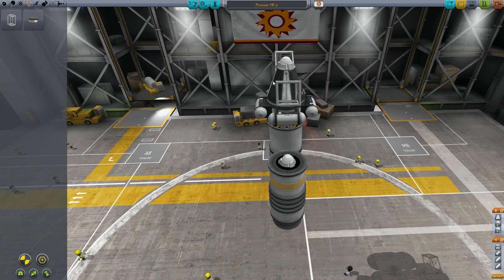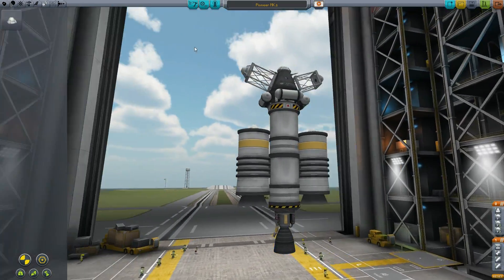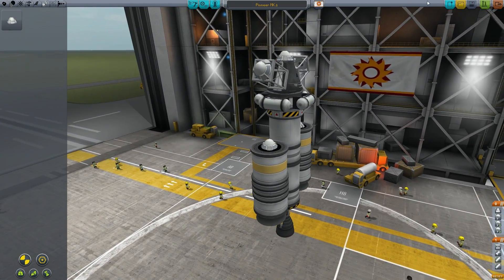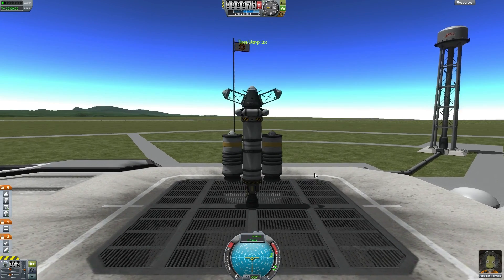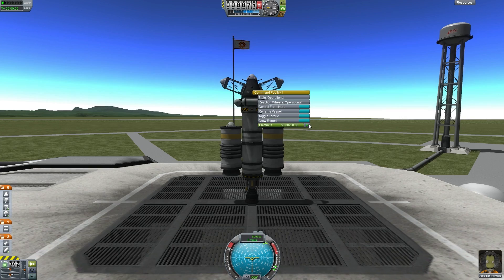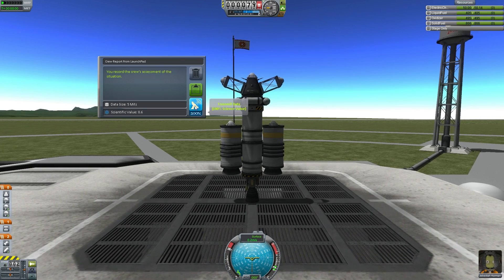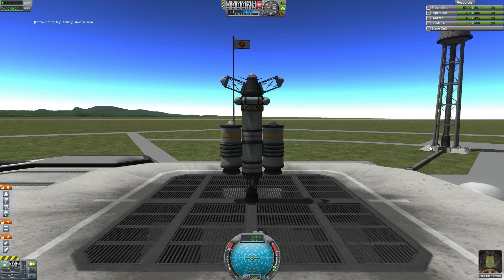One thing I'm going to do now that we've added that extra weight is add some girders. This is going to look pretty ridiculous at the moment, but trust me on this. More parachutes — that's what we need. We'll save that design. Now we are adding more and more weight, so we're going to have to take off a lot sooner than normal. We'll do a crew report because it's still a little bit of science, so we'll send that transmission as we go.